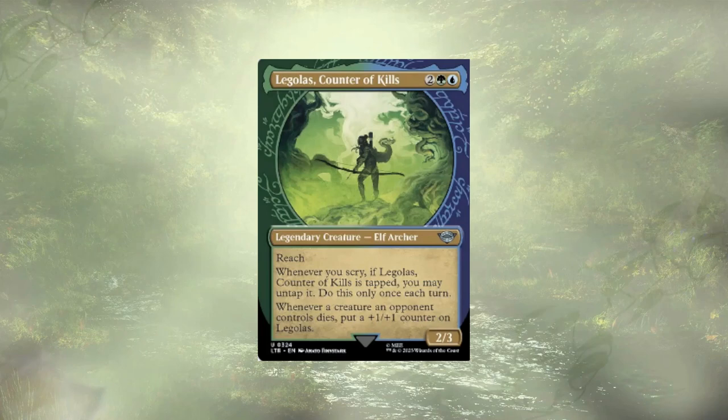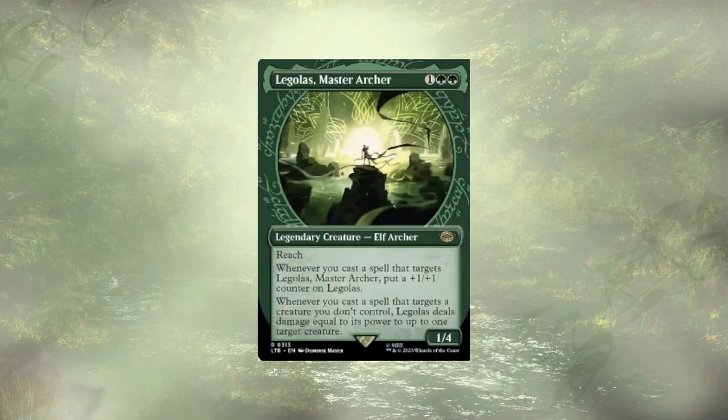We already have a Legolas in the deck, but Legolas, Counter of Kills, is new. He acts as a kind of pseudo-vigilant creature with reach and can get pretty beefy as opponents' creatures die. But why stop at two Legolases? We also have Legolas, Master Archer. Whenever we cast a spell that targets Legolas Master Archer, we put a +1/+1 counter on him. And whenever we cast a spell that targets a creature we don't control, Legolas deals damage equal to his power to up to one target creature. We'll have a good handful of things targeting our opponents' creatures, so we get to pick off little utility creatures. It's good value.